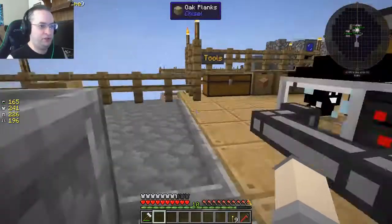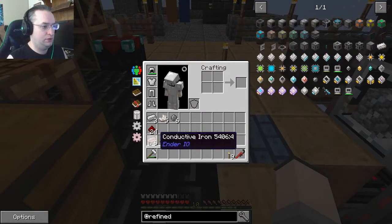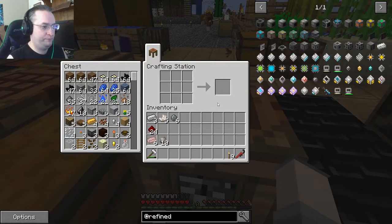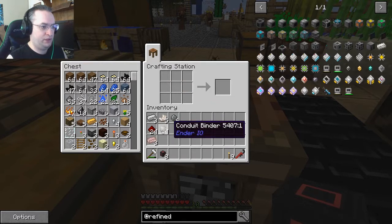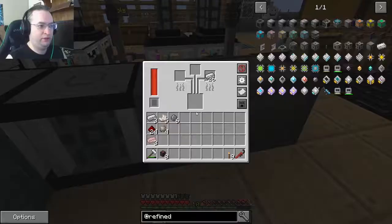I need to make some more energy conduit — only because I'm moving this kind of far away. I need more conduit binder. Finally running low on that. The iron is left in the smelter. Might as well use those and a couple more redstone.